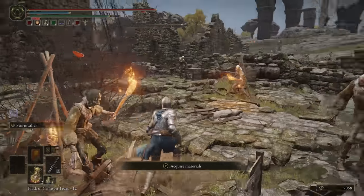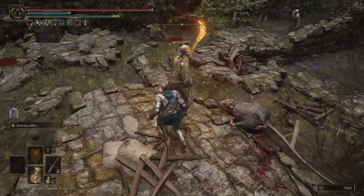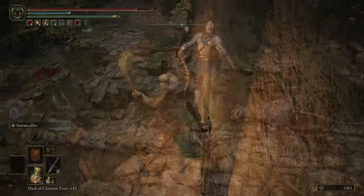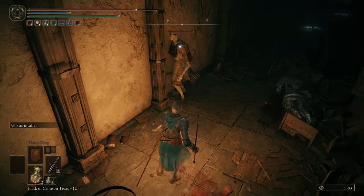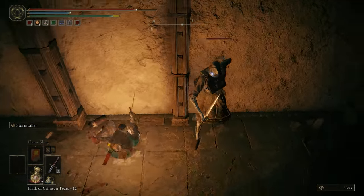Roll and jump staggers. Whenever you're fighting weak, human-sized enemies, you can usually stagger them with a roll or jump despite doing no damage in the process. This is easy to not notice, but it's especially useful for escaping if you find yourself surrounded by weak enemies. Or, you know, if you just want to bully them.